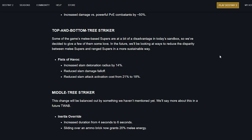Top and Bottom tree Striker: some melee-based supers are at a disadvantage in today's sandbox, so they're giving a few of them some love, and looking at ways to reduce the disparity between melee supers and ranged supers in a more sustainable way. Fist of Havoc: slam detonation increased by 14%, slam damage falloff reduced, and slam attack activation cost reduced from 21% to 18%.